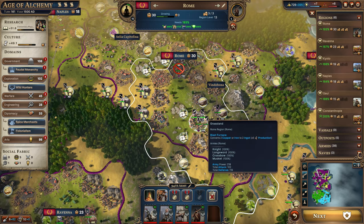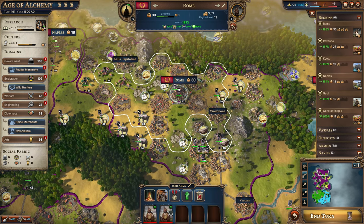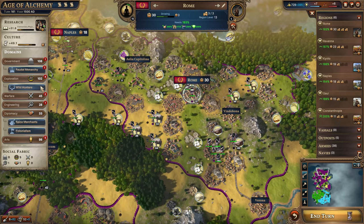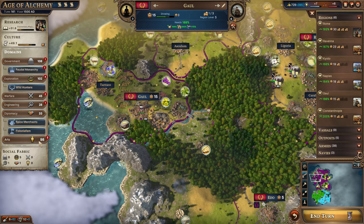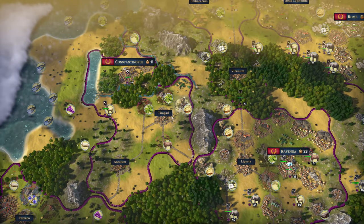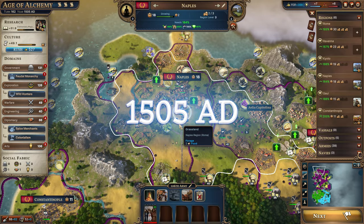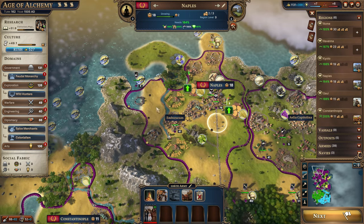We also have a warrior over here — we'll put that into this army. Let's set them up to guard the city. We're waiting to get 160 for feudal monarchy. Engineering experience we want to save to upgrade the new town. For arts we'll wait for the spawn artist after we get the culture. We need more gold — most of our cities have access to hills, so they'll be able to take advantage of that.